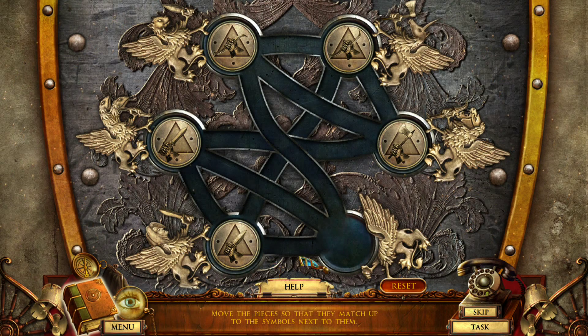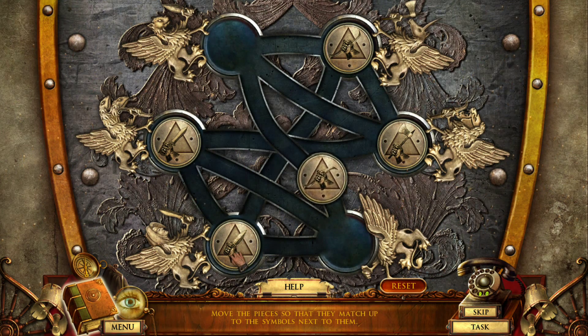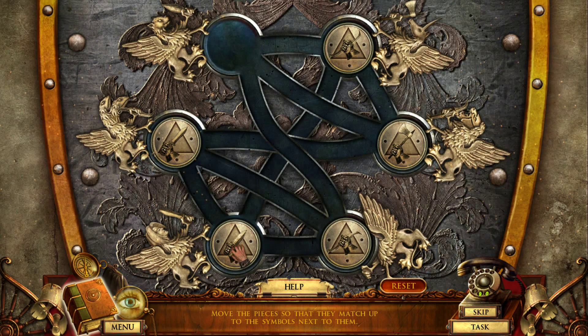This is where we are missing the handle — the lid handle. Not the bus handle, not the attic handle — that goes on the machine. Watch it be the bank handle. Why have we already had the bank handle? Put the pieces up — they match up the symbols next to them.